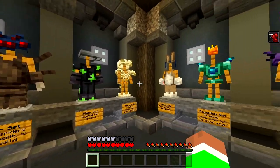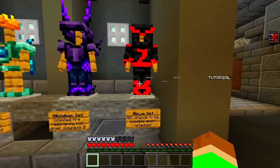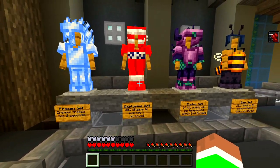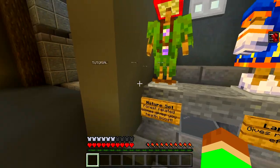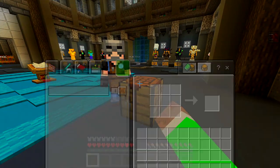Look at all of the different sets right here, it is amazing — obsidian, ninja sets. Over here we got the explosion set which is like TNT, frozen — we got all of it, which is very very nice. That's pretty much it; now you can craft all of them.